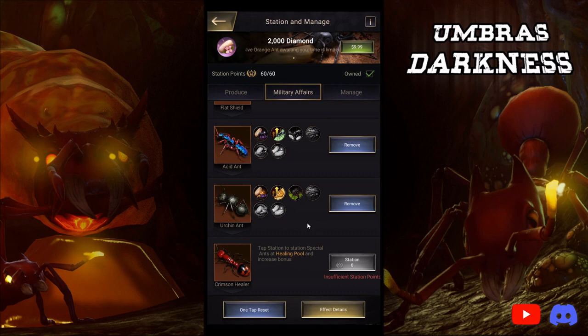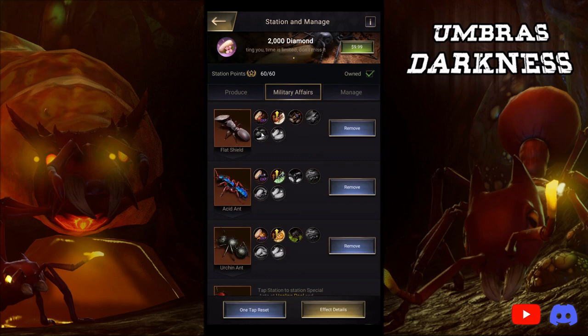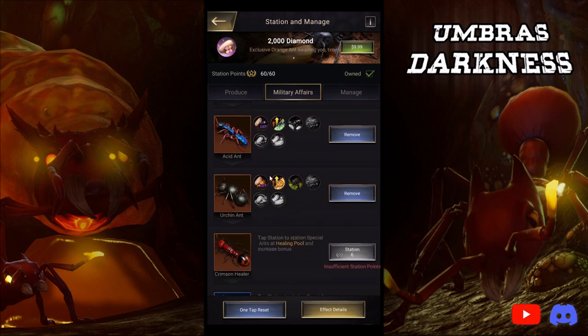I still think your golden ant for whatever you're hatching is more important. So if I were a carrier main — which I am — I would be doing Urchin Ant three copies, Crimson Healer four copies, and then working on my Acid Ant three copies. That is personally how I would do it. I have copies of all these ants, and that is because I am a filthy pay-to-win player.